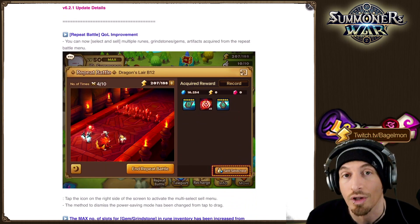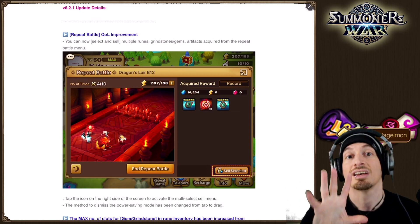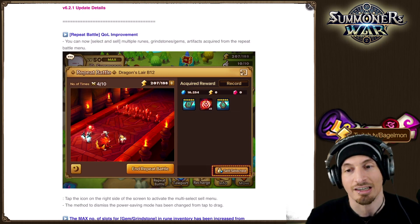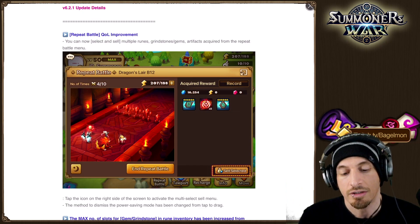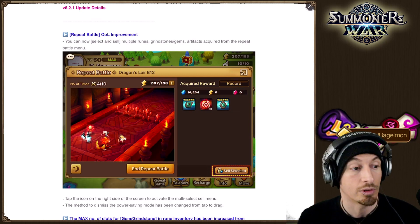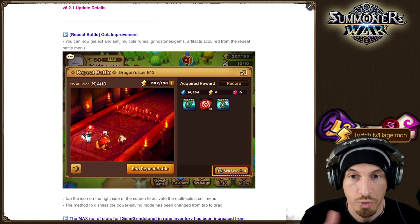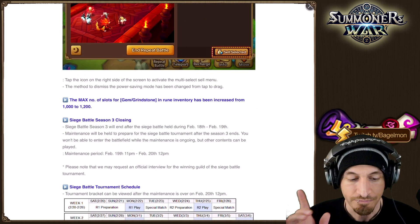Number one is the quality of life improvement for the repeat battle. Now you can just select multiple things and sell them all at the same time — very nice. I complained about this. They probably fixed it because a lot of people, especially people in Korea, noticed this and thought, you know what, we could do this better. So let's just tweak a couple lines of code and do it better.